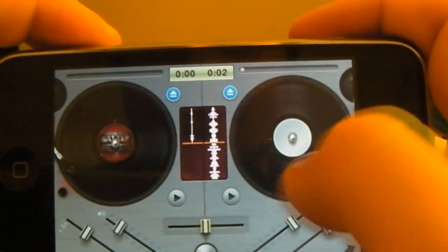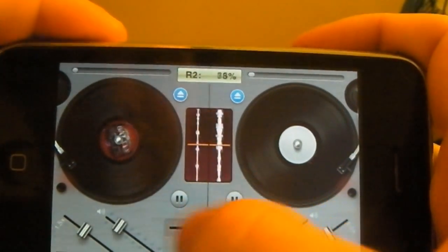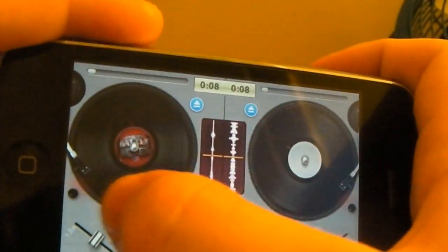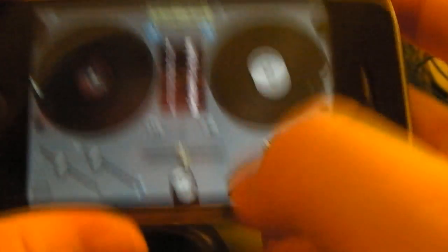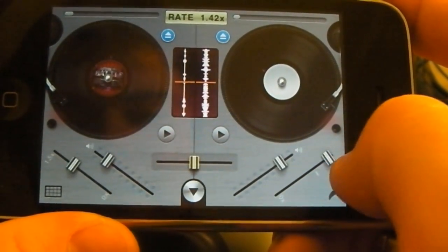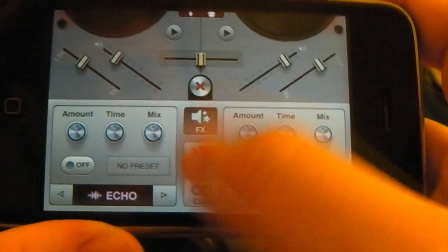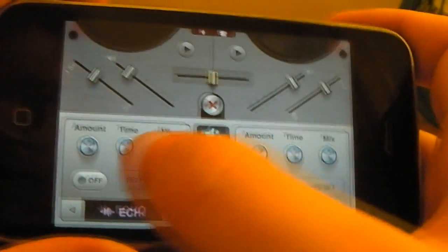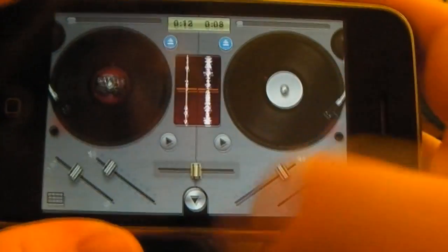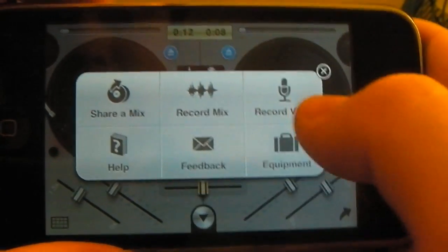As you see, you've got two tracks that you can put on here. You can play them both at the same time, or you've got the Auto Fader. You can scratch the track, hold it in the middle to slow it down. You've also got the volume and the speed of the track if you want to increase or decrease the rate that it plays at. Then you've got all these options — the equalizer, all the effects, a cue to cue up different parts of the track, share a mix, record a mix, record voice.